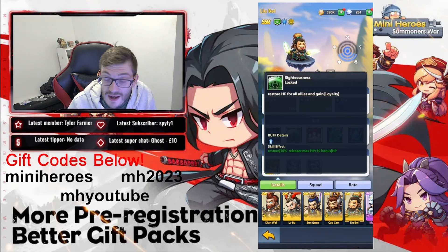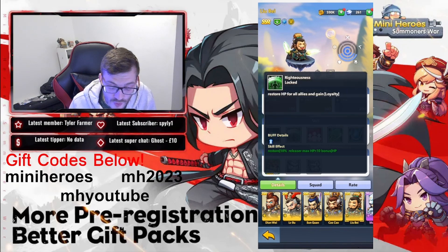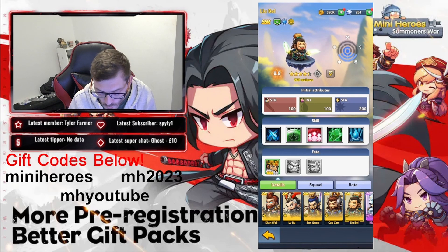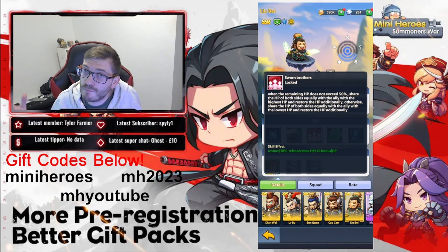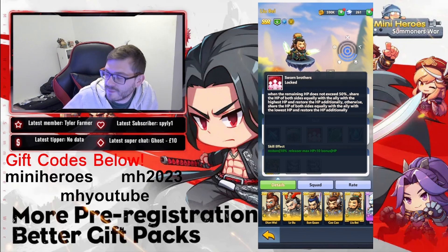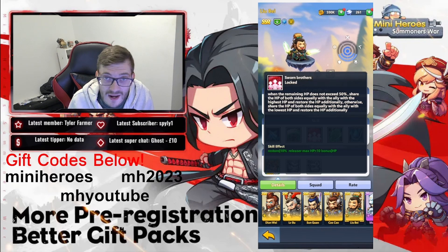His Righteous skill restores HP to all allies and grants Loyalty, which increases critical rate by 20% — critical hits can produce absurd numbers and blow opponents out of the water. His Swan Brothers skill shares HP equally between himself and the adjacent ally — if both are below 50% it heals both, otherwise it redistributes HP from the stronger ally. This is a unique mechanic that lets him heal adjacent allies while tanking.